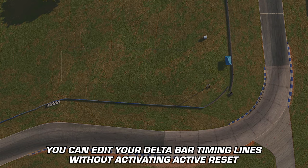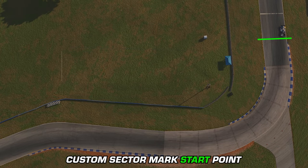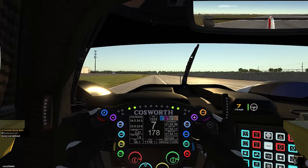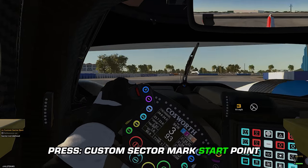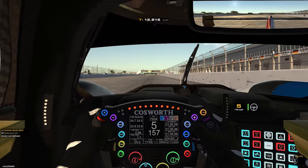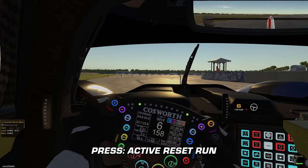You can also edit the Delta Bar timing lines independently of the initial Active Reset Save Start Point with the Custom Sector controls. Custom Sector Mark Start Point will allow you to move where the Delta Bar recording begins, and Custom Sector Mark Endpoint will allow you to move where the Delta Bar recording ends. For example, you can set your Active Reset Save Start Point before a corner, then set your Custom Sector Mark Start Point on corner exit, and your Custom Sector Mark Endpoint at the end of a straightaway to measure how well you are exiting that corner. Once you cross the Custom Sector Mark Endpoint, use Active Reset Run to have another go.